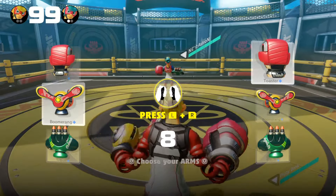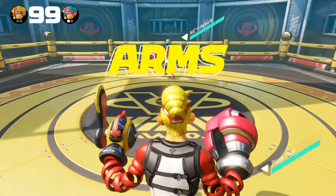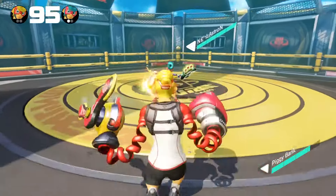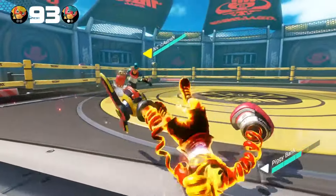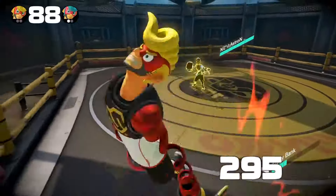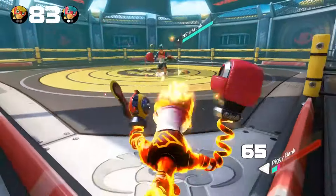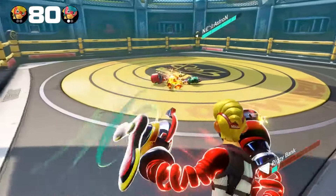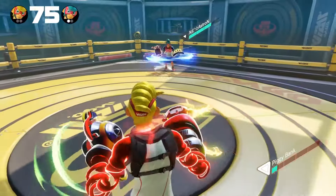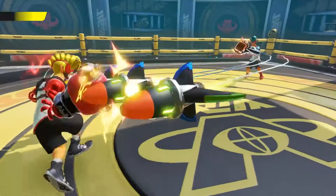I decided to mix in the boomerang because it just wasn't working — no other reason than that. There goes the weakness of the boomerang, and I was just being really predictable with the timing of my punches in retrospect. He was just reading my immediate attacks pretty much, and I wasn't seeing his reads. Very aggressive player and I just didn't see it coming.